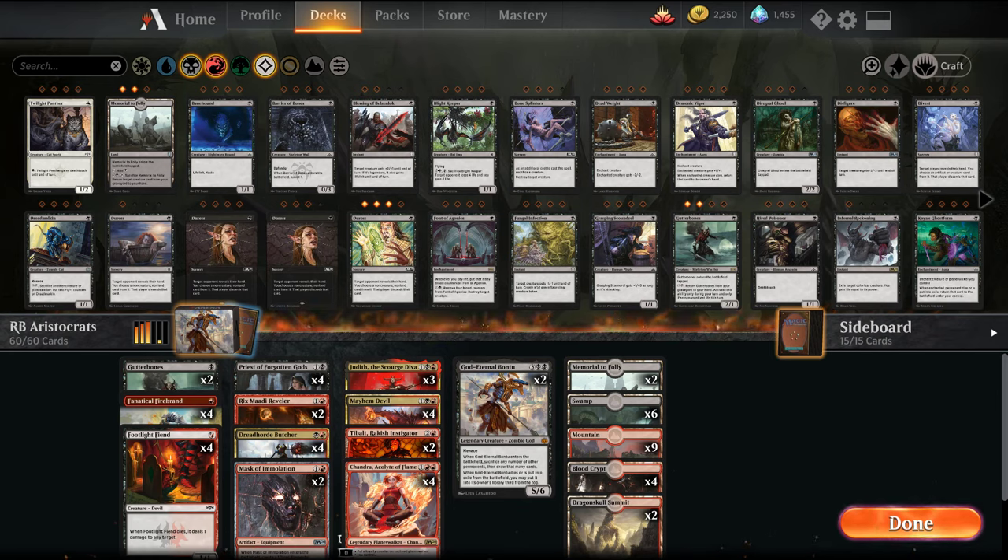Welcome back, I'm MTG Joe, and today we're going to be wrapping up our budget build series for the Raktos Aristocrats deck. We are playing the non-budget or fully-tuned version. With this series, if you're new to it, we took a starting point of just commons and uncommons in a deck, then made it a mid-budget where it was about 12 rares added, and now we're playing the fully-tuned. I'll do a full write-up after this on the Arena subreddit.